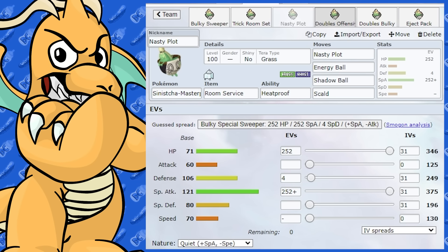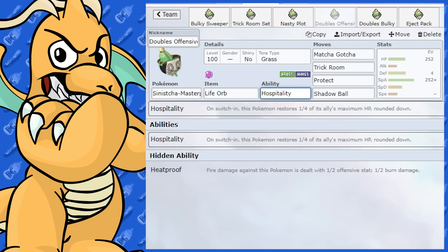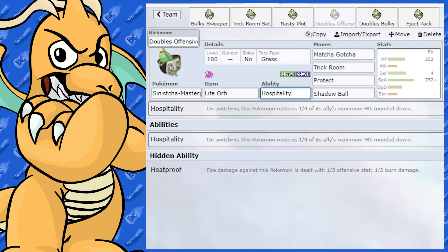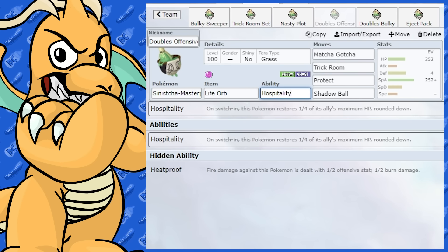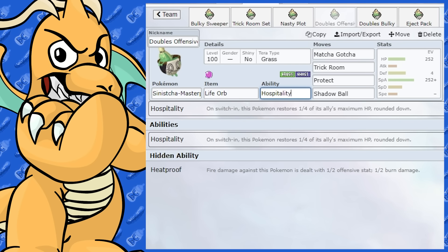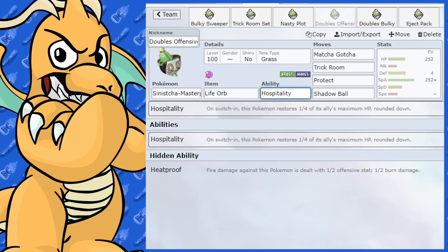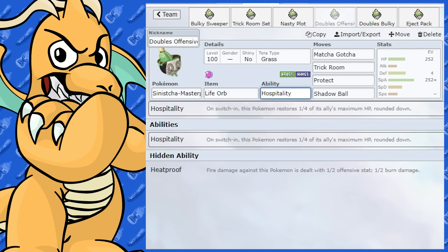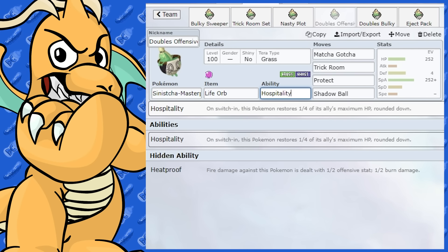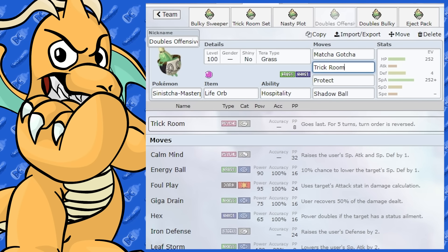Let's move on to doubles. In doubles I'd run this a little differently. Firstly, the Hospitality ability: on swapping this Pokemon in, it restores a quarter of its ally's maximum HP, rounded down. That's actually very good — you could probably use this as a Trick Room Pokemon, either leading with it or swapping it in later on.